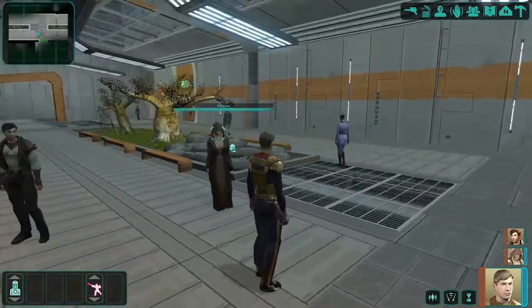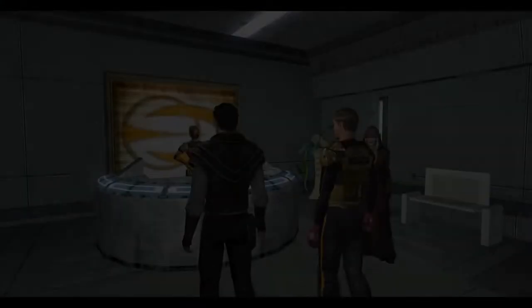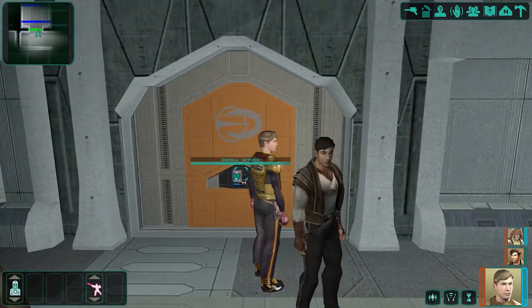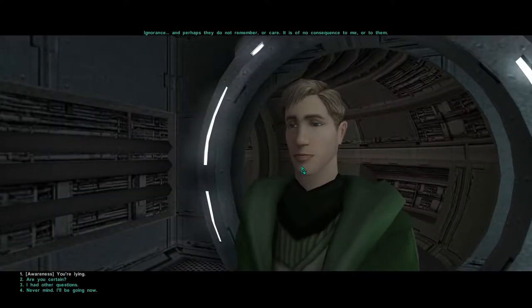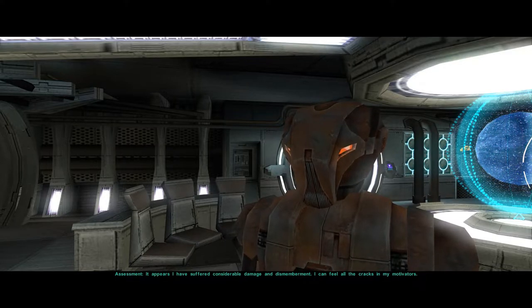For example: kill this person or don't, help this person with a few errands to get an item you need, or use intimidation to get the item for free. Basic stuff like that, really. Later into the game, you do encounter more situations where options are a bit more gray, but sadly, these situations are the exception, not the norm. Your attributes also have an effect on the dialogue choices available to you — having high points in awareness, as an example, can unlock different dialogue options. My favorite character would have to be HK-47, and when I say favorite, I mean my favorite of any game. I absolutely love his writing.